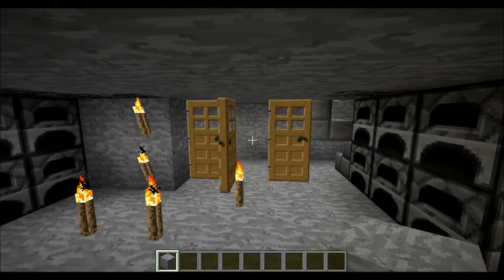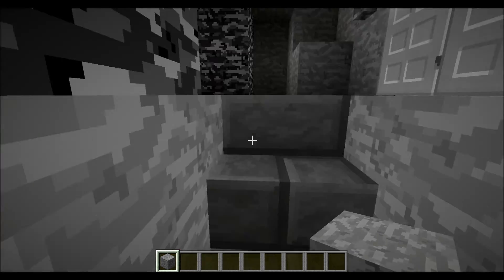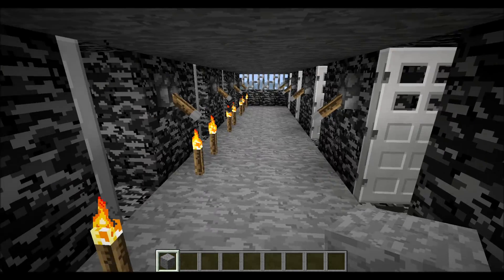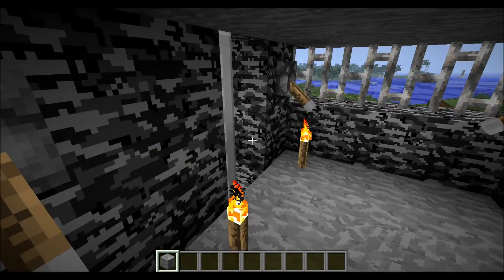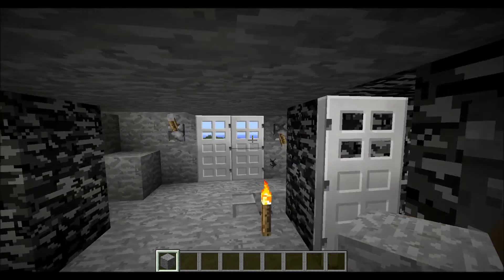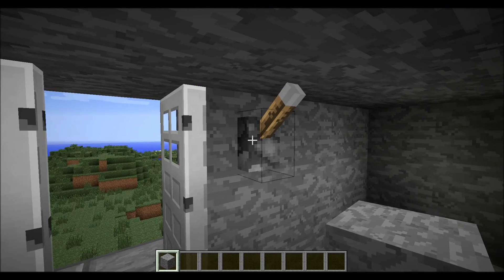I've never realised how messy my inventory was until just then. I had the door problem for some reason. And this is the jail bit — all they get is a bed. I wasn't very good with redstone. And open that, and there's stairs leading up from the back.